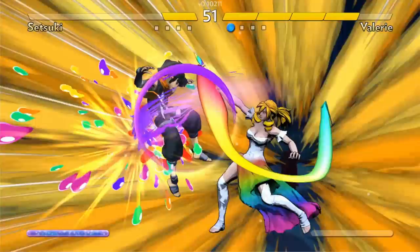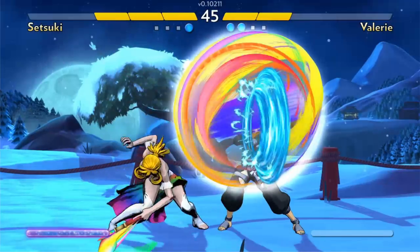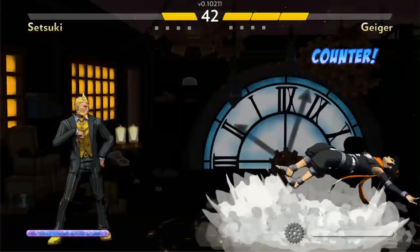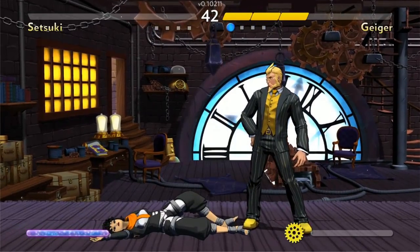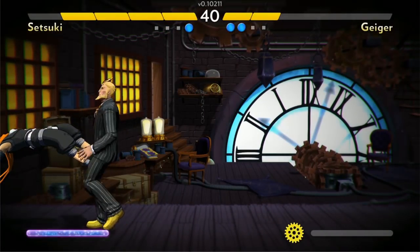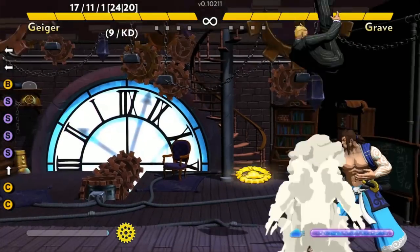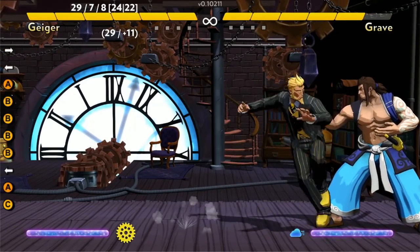Other supers deal only one damage or no damage at all. Setsuki the ninja has a super you can tag at the end of any combo for an extra damage — turning a two damage combo into a three damage combo, which is 50% of most characters. Valerie the painter has an anti-air focused super for tagging one extra damage in getting-grabbed situations, or a tandem top-looking super she can use to set up for big damage combos. The most interesting is Geiger's ground super — it doesn't deal damage; it freezes time and moves him a set distance forward while everything else is frozen. He can use his meter to reposition, place himself where he wasn't anticipated, and set up long combos using his Sonic Boom.